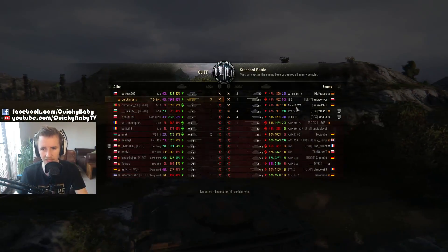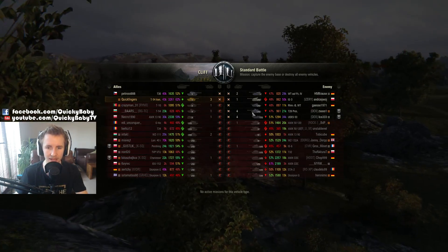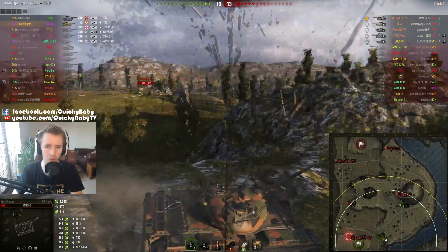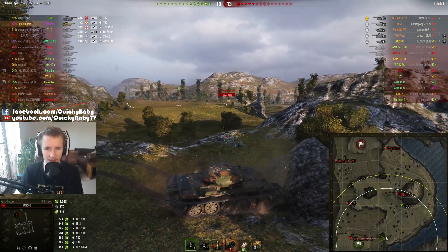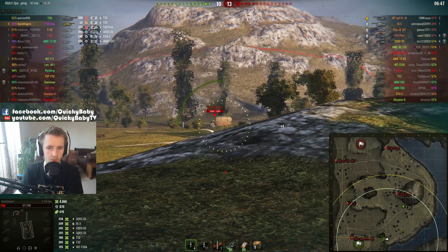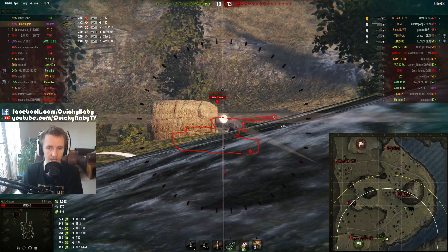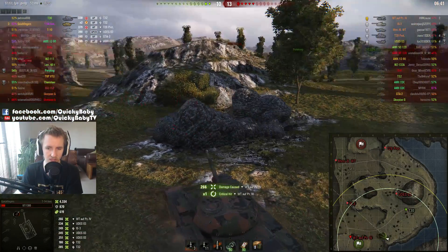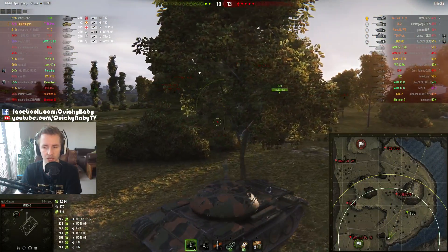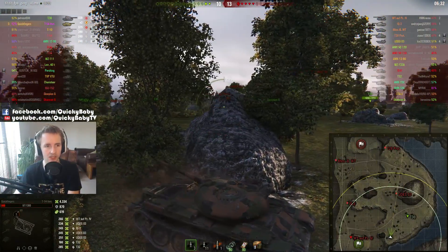I must give a big shout out to the T28 prototype and the UDES on the enemy team — they're in a tier 9 game and they've already picked up 8 kills between them. Sure they're not going to get a Crucial Contribution, but unless I manage to kill them they are going to be getting that Brothers in Arms medal. So I extend my view range, I spot the WTF Panzer IV — he doesn't manage to see me and I'm going to wait for as long as possible to put a shot into him. Then I get spotted — quickly get myself into cover from the UDES, who's likely to either be on top of the hill or behind that ridge.